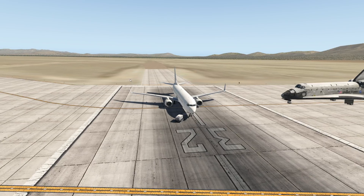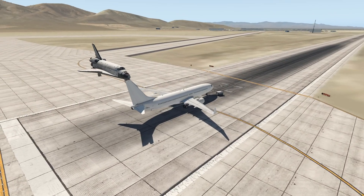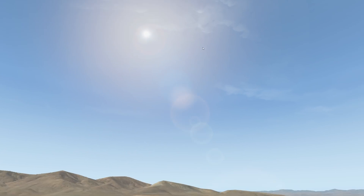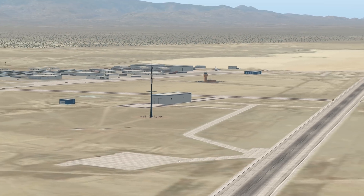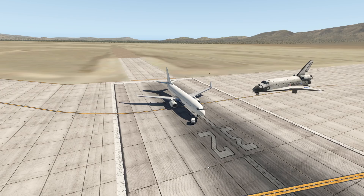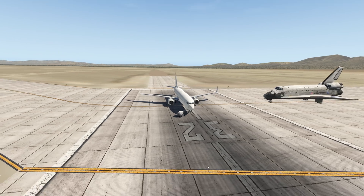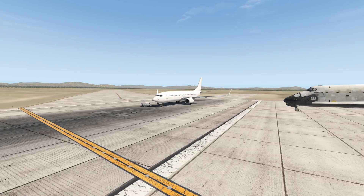Hello gamers! Welcome back to another Switchster 01 video. Today we're back at Area 51 — the sun shines, the skies are blue, the alien tower absorbing the alien energy coming from this airport's basement. We're back at Area 51 with another video, as always daily videos at Switchster 01. Today we're going to compare modern aviation to aviation 100 years ago — 1919, everybody.